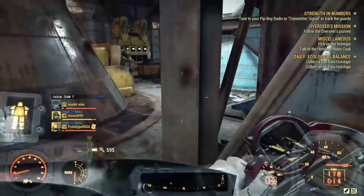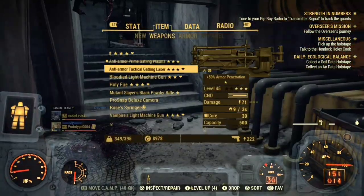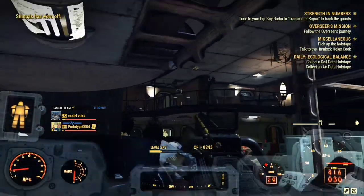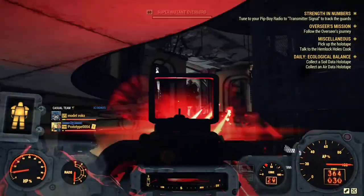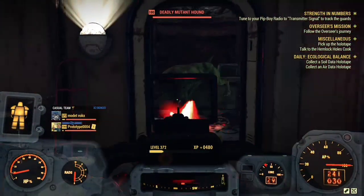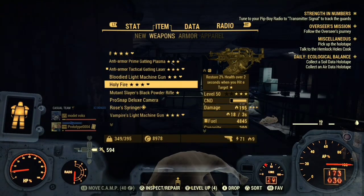Now let me test out the Anti-Armor 25% 90% Reduced Weight Gatling Laser. This is a really good weapon to have and it's also a boss killer in my opinion — it does a lot of damage. It uses Fusion Cores as ammo, unfortunately, but I will be showing a video on how to get a lot of Fusion Cores. It does very good amounts of damage. I like this weapon a lot. Let's see the Holy Fire next.